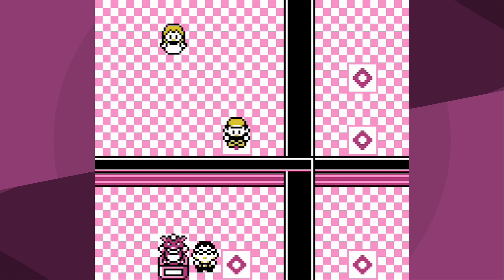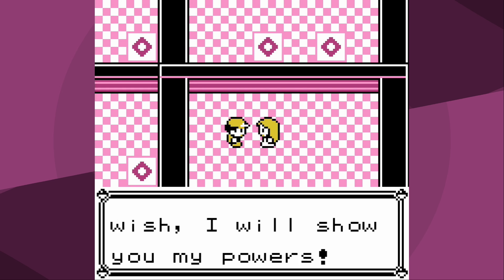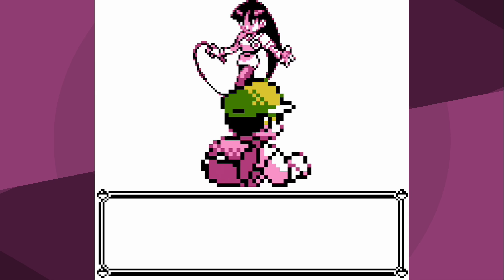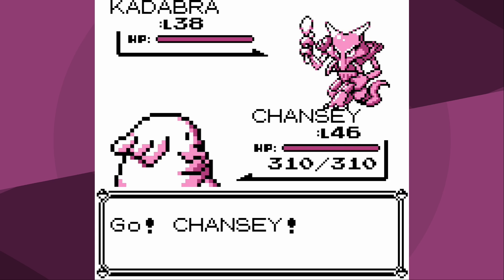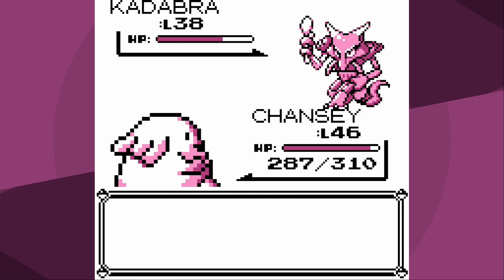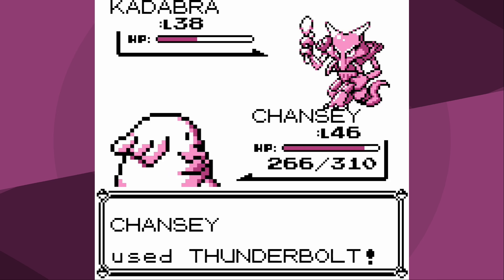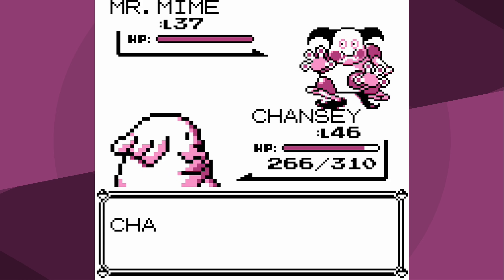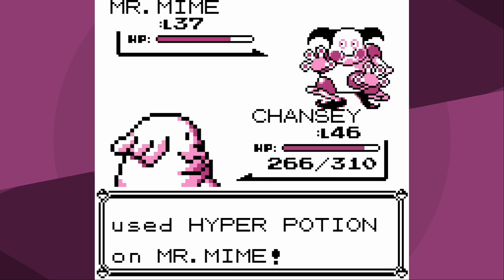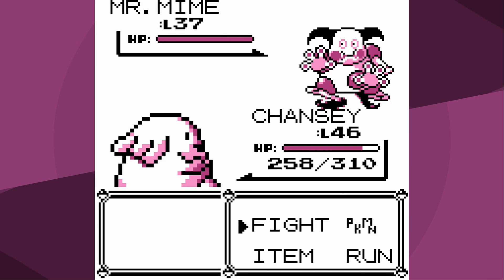We only have two gyms left: Sabrina and Giovanni. For Sabrina I decided to use the badge boost glitch, because Chansey is just so slow. The way to do that is by using any move that modifies Chansey's stats until it levels up - it gets a 12.5% boost in all its other stats, so that will make Chansey a little bit faster. I set up versus Kadabra, then realize Psychic can lower my special which would be very bad, so instead I set up against Mr. Mime.